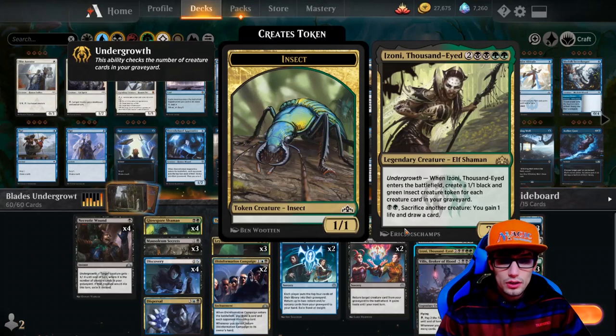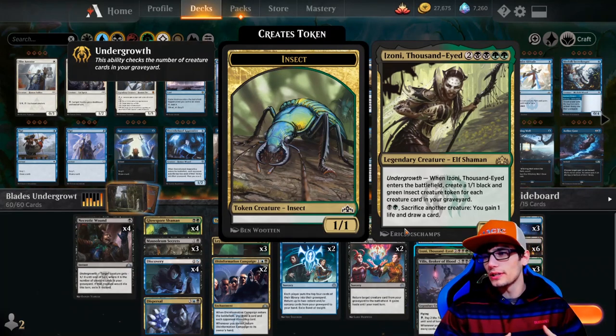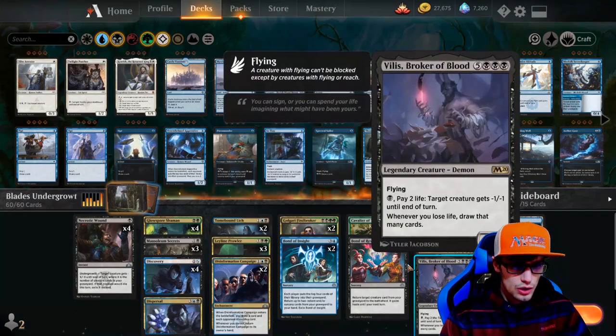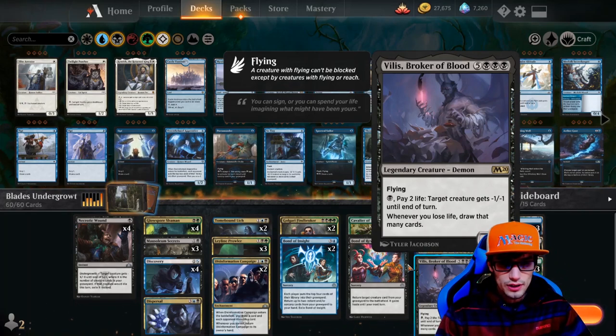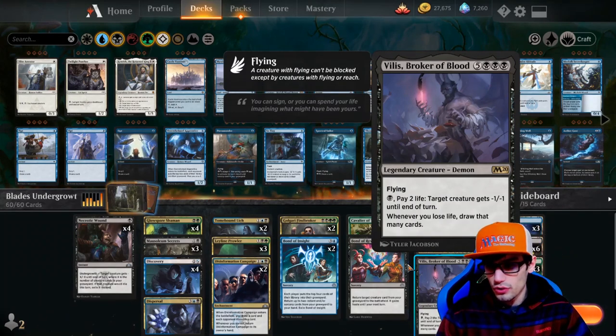We also have Izoni, Thousand-Eyed: another six-drop legendary elf shaman. When she enters the battlefield, create a 1/1 black and green insect creature token for each creature card in your graveyard, and you can pay to sacrifice one of those creatures to gain one life and draw one card - really nice for going wide, getting chump blockers, and prolonging the game. We also have Vilis, Broker of Blood: flying, and you can pay one swamp and two life to give target creature -1/-1 until end of turn, and whenever you lose life, draw that many cards. So using that ability draws us two cards as well.